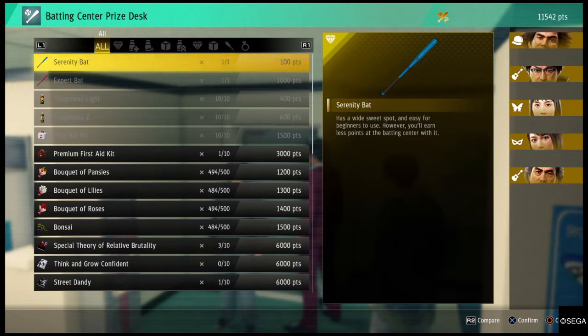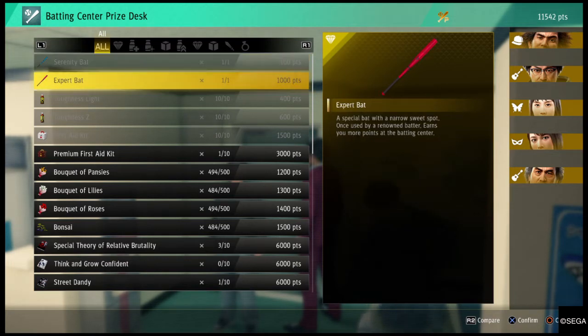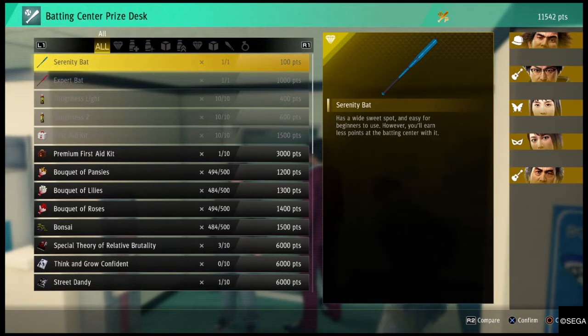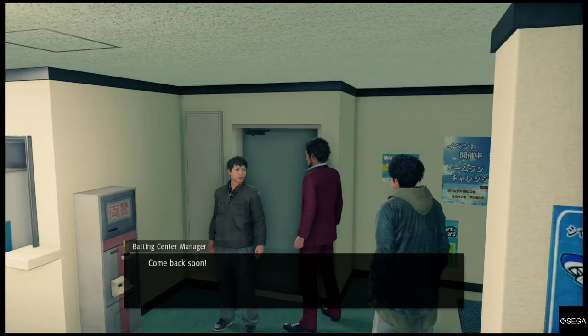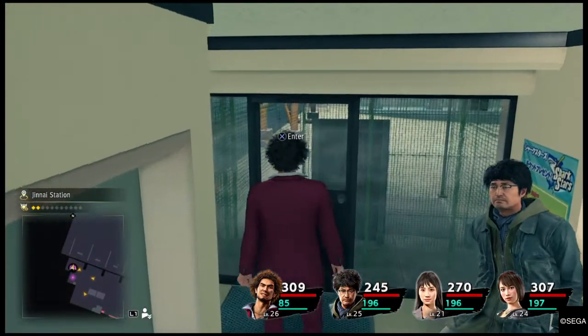You will want to try to play a little bit and unlock the serenity bat for a hundred, because that will help out with getting the points. If you get really good with your timing you can unlock the expert bat, and this will allow for a lot more bat points, but you have to get the timing down right.